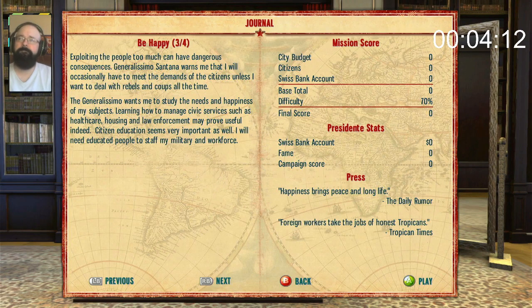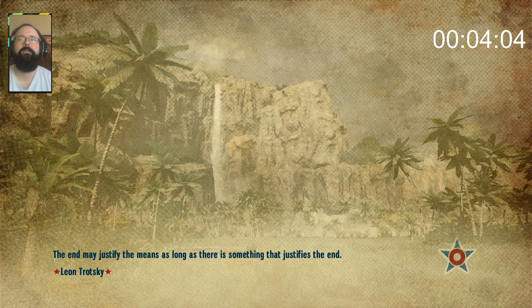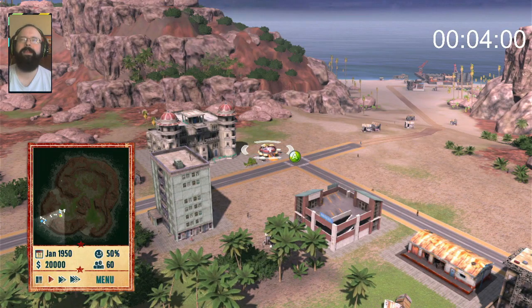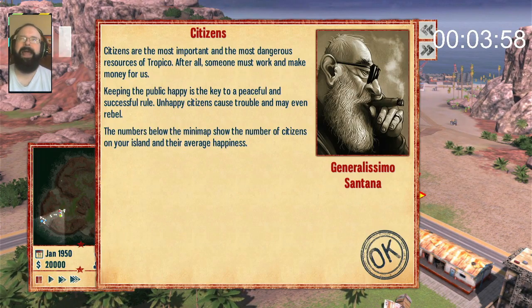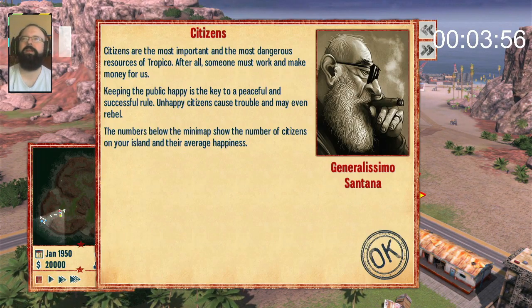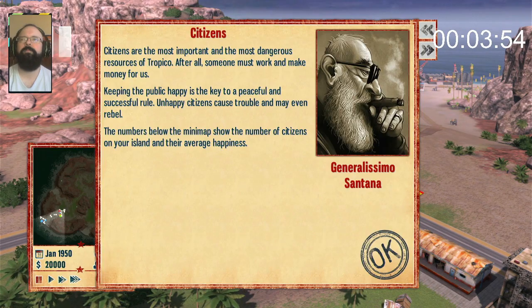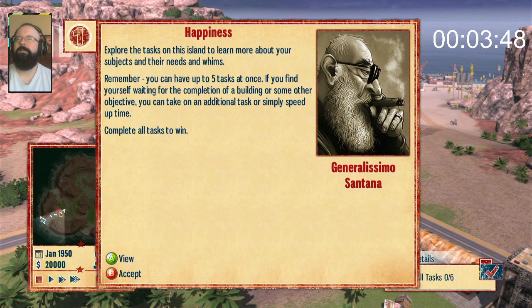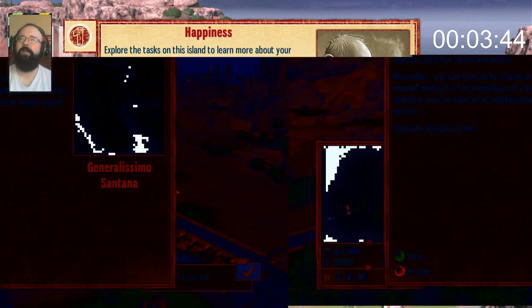Exploiting the people too much can have dangerous consequences. Generalissimo Santana warns me that I will occasionally have to meet the demands of the people — a roof over their head, a little bit of food, slap them a little less hard occasionally. The people are revolting! You're absolutely right — they're disgusting.